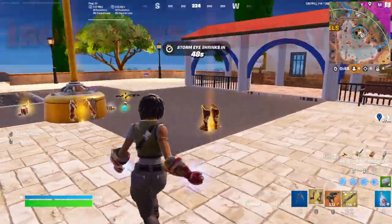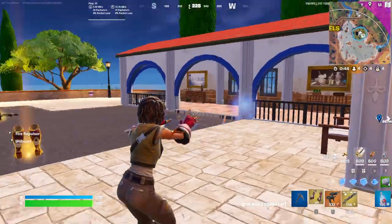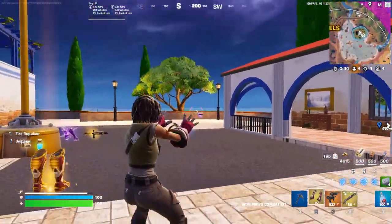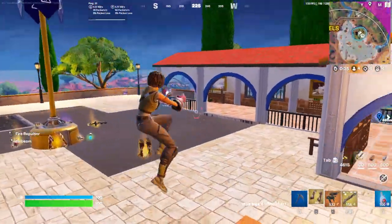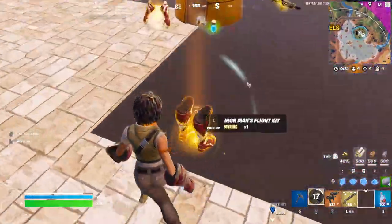First we have the Iron Man's Combat Kit. You have the Fire Repulsor here which is left click, and one cool thing about this is you don't even have to hit your target — you just have to hit close to them and the bullet will automatically go to your target and hit them. You also have the Uni-Beam here which does a lot of damage and it's pretty cool.